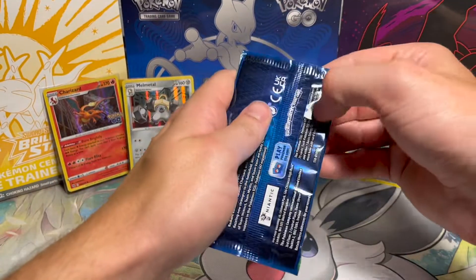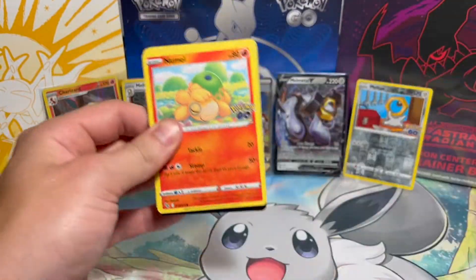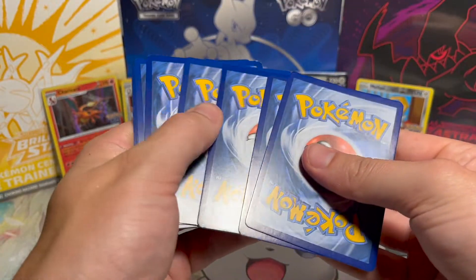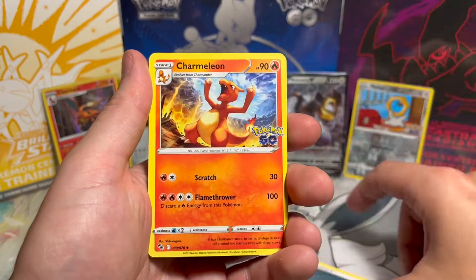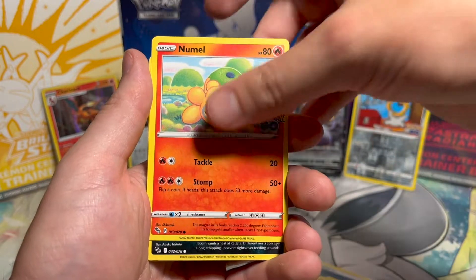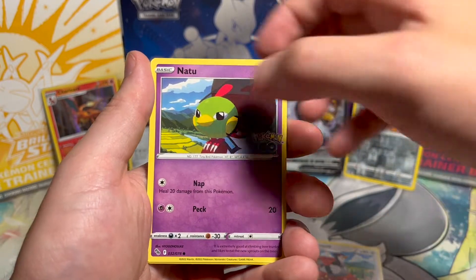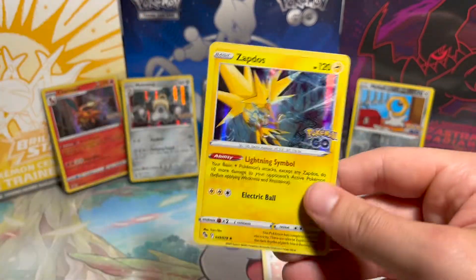Moving along. Code card for anyone that wants it. We have Darkness Energy, Charmeleon, Pupitar, Chansey taking a nap, Numel, Alolan Raticate — I think that one's new — Tranquill, Larvitar, Natu, Pikachu. And on the end, a Zapdos holographic!